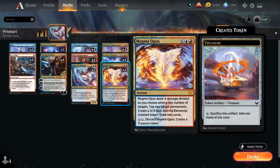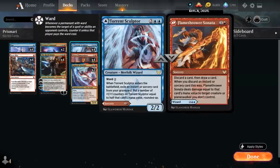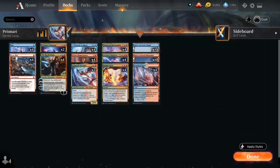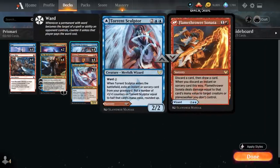By creating a treasure on turn two we can potentially cast a turn-three Torrent Sculptor, a four-mana 2/2 merfolk wizard with ward two, meaning that if the opponent tries to target our Torrent Sculptor with a spell or ability it gets countered unless they pay two generic mana. When Torrent Sculptor enters the battlefield we can exile an instant or sorcery card from our graveyard and put plus one plus one counters on it equal to half that card's mana value rounded up. So if we discard one of these on turn two, on turn three we get a 6/6 with ward two — very difficult for the opponent to interact with early on.